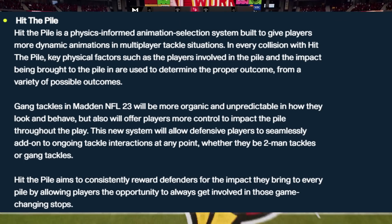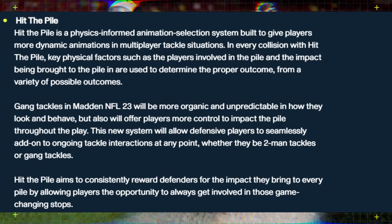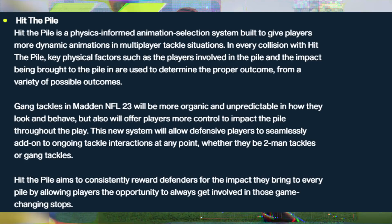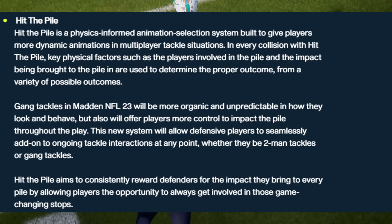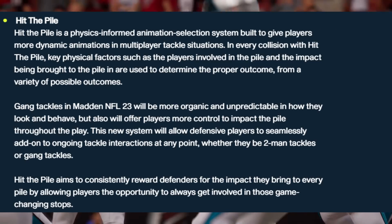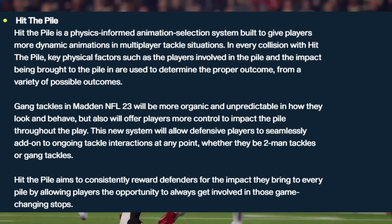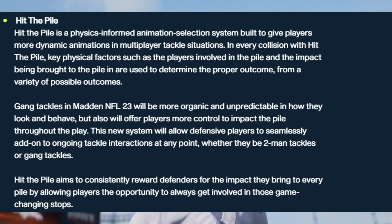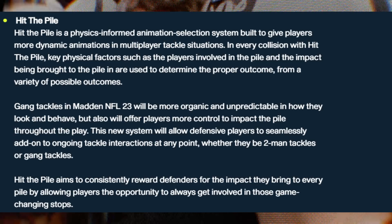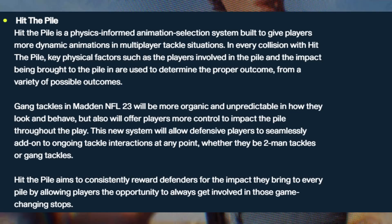Hit the Pile is a physics-informed animation selection system built to give players more dynamic animations in multiplayer tackle situations. In every collision with Hit the Pile, key physical factors such as the players involved and the impact being brought to the pile are used to determine the proper outcome from a variety of possible outcomes. Gang tackles in Madden 23 will be more organic and unpredictable, but will also offer more control to impact the pile throughout the play. This new system will allow defensive players to seamlessly add on to ongoing tackle interactions at any point, whether two-man tackles or gang tackles, consistently rewarding defenders for the impact they bring.